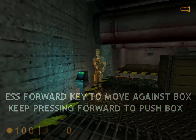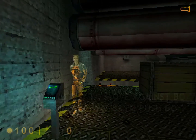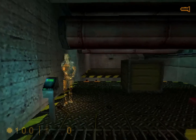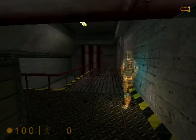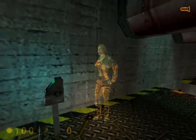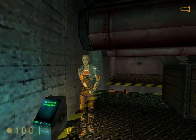Sometimes you'll need to rely on more than just your suit to get through a tight place. Try jumping this gap on your own. What you really need to do is push that box down into the pit. Pushing is easy — just move forward against the box and you can push it into position.